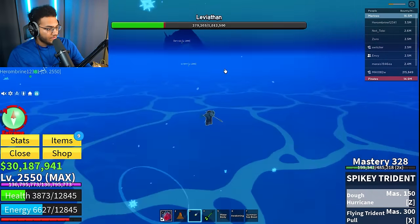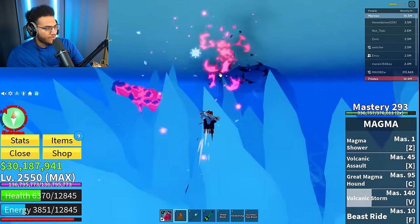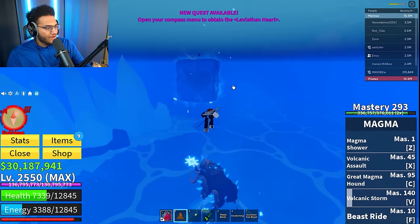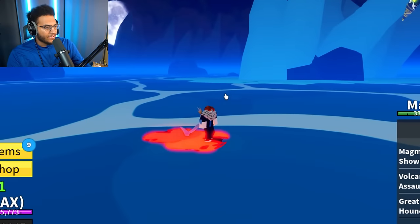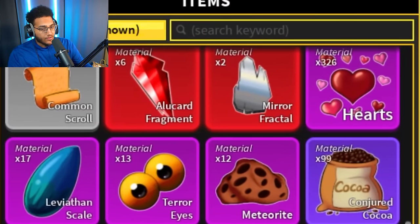Red zone, red zone — we can dodge that. Leviathan's almost dead, a little bit more to go. And there it goes. Now the truth is there's no boat over here, so we're not going to be able to get the heart. We just wasted all of that for nothing. We still ended up getting nine scales though, so I guess it's a W.